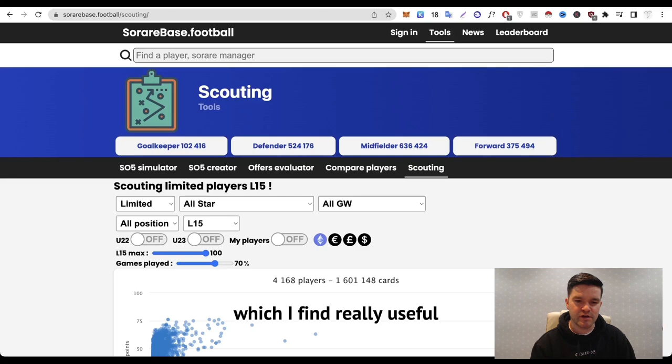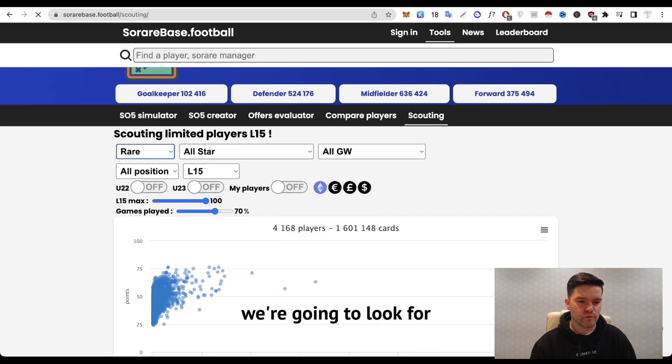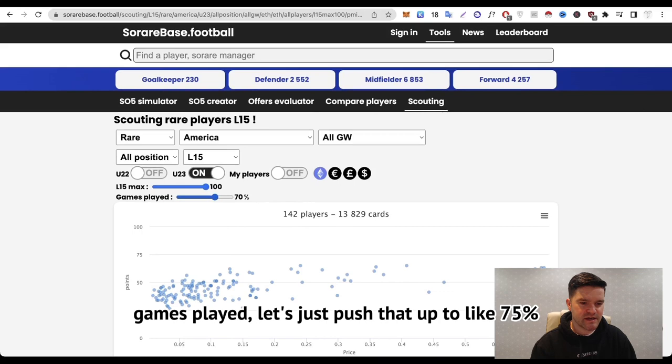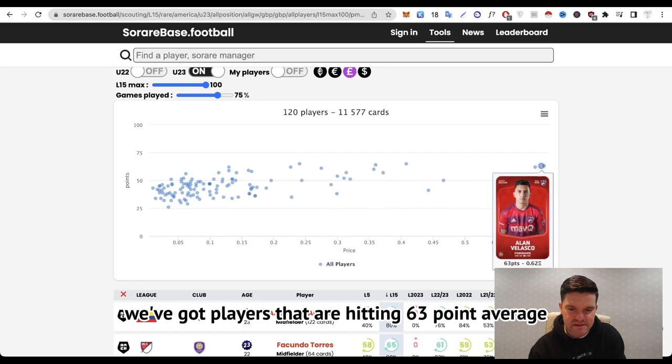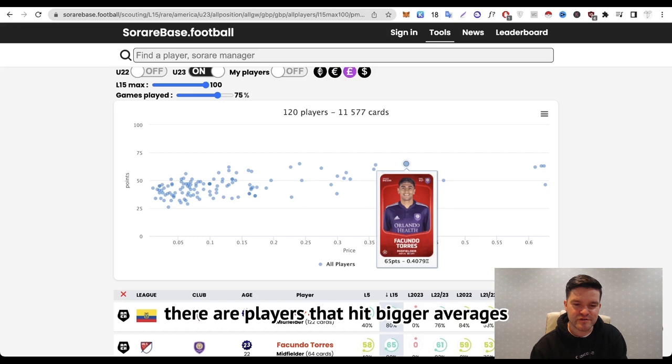The last tool on SoRareBase is the scouting tool, which I find really useful for identifying players that are undervalued for their scoring output. For example, going into Rare, U23, filtering out players I already own, setting L15 max at 75% of games played — all players are plotted with price left to right and points bottom to top. Up at the top we have players hitting a 63-point average — Ricky Puig at 0.624 for his rare card. But going back, there are players hitting bigger averages at a lower price.